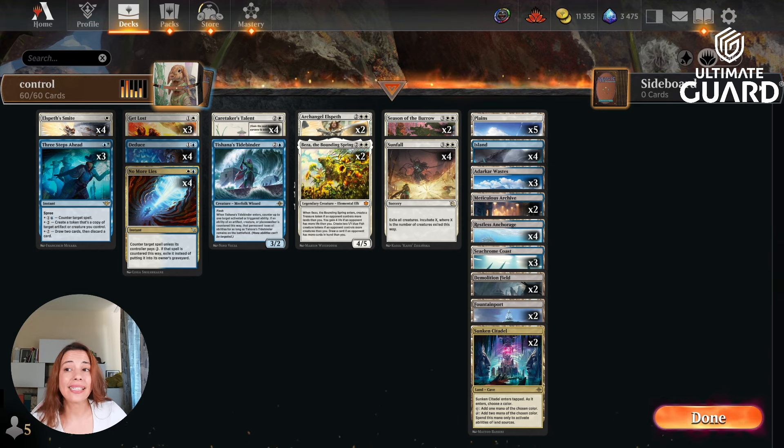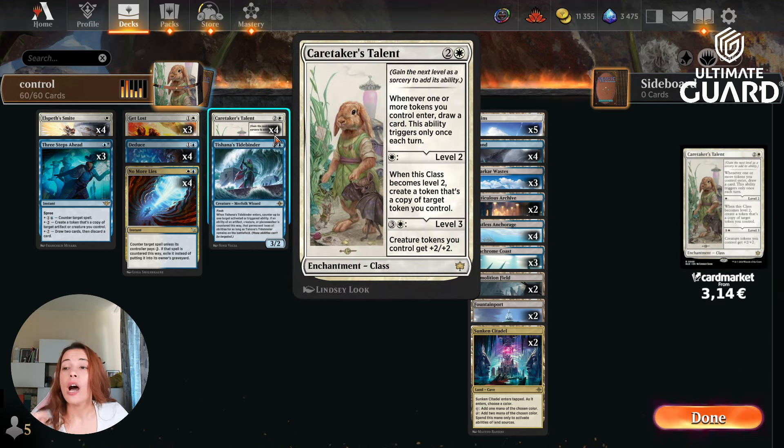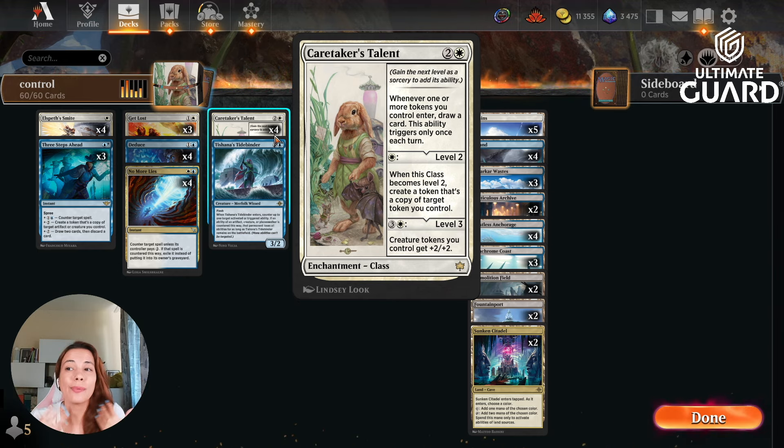Wandering Emperor and Memory Lush are gone, so we don't see as much blue-white on the ladder as before. But there's a new star of the show: Caretaker's Talent. When I first saw this card I didn't understand it, because it's based on making tokens — I didn't think that fit well in blue-white. But it doesn't need to be creature tokens; it can be your clues or your treasures. So this works really well with blue-white control. Whenever one or more tokens you control enter, you draw a card — this only triggers once each turn. For one mana you can level up to create a token that's a copy of target token you control, and for four mana creatures you control get plus two plus two.